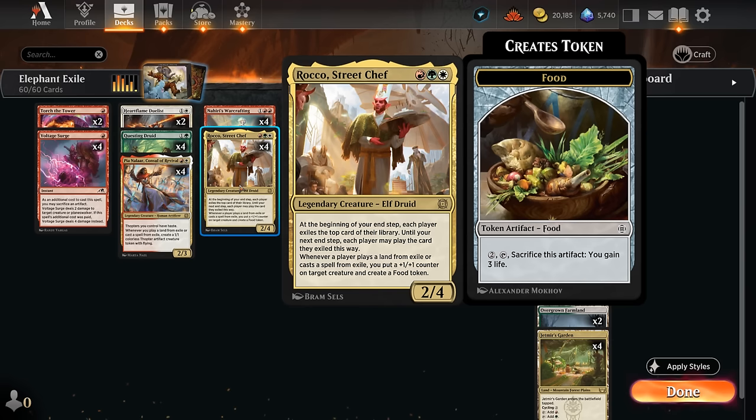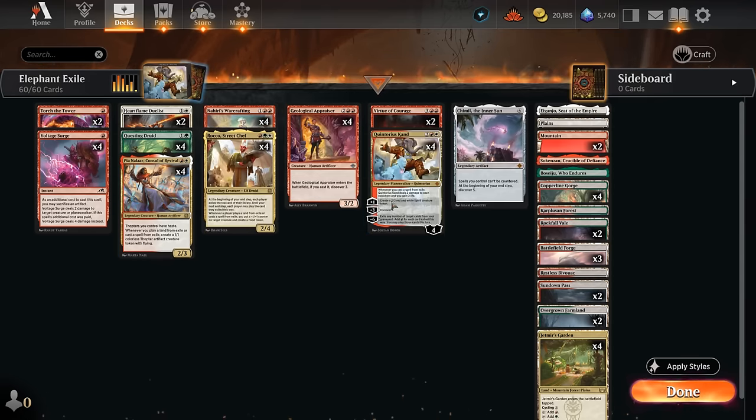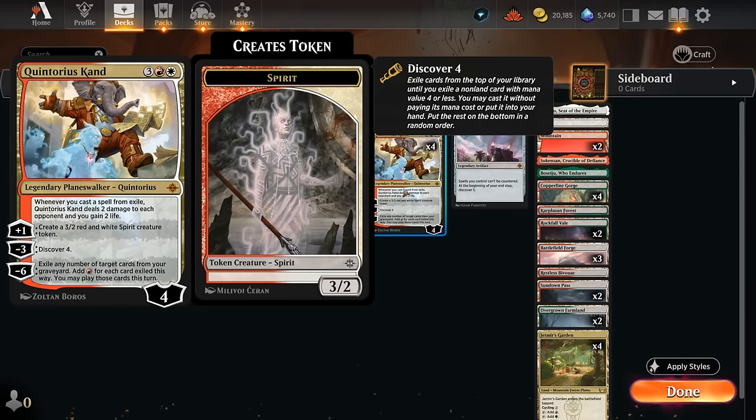Rocco, Street Chef, is arguably the more important card in the deck — a 2/4 saying at the beginning of our end step each player exiles the top card of their library until our next end step, and each player may play the card they exiled this way. Whenever any player plays a land or casts a spell from Exile, we can put a +1/+1 counter on target creature and create a food token. It's an incredibly powerful effect. It may seem symmetrical since both players can play cards from Exile, but being able to generate those extra +1/+1 counters and food tokens will heavily generate an advantage for us.